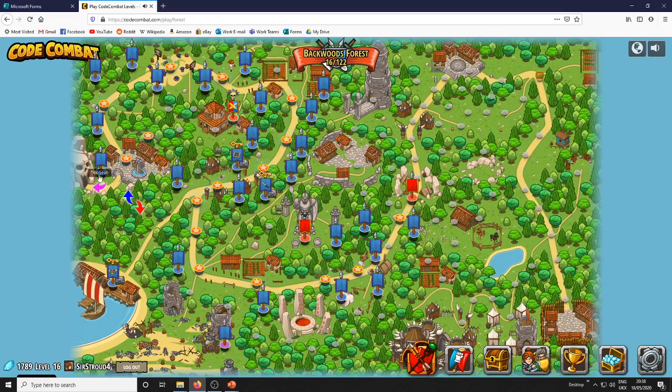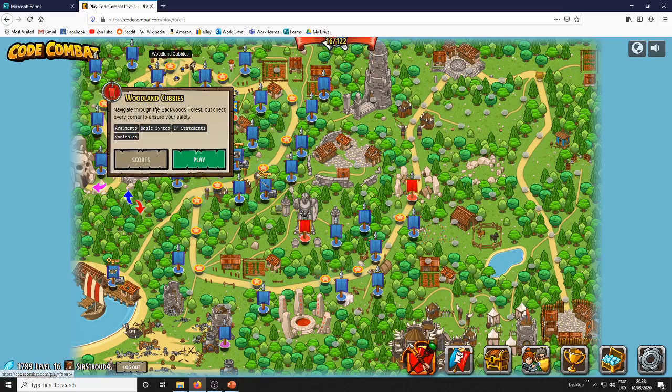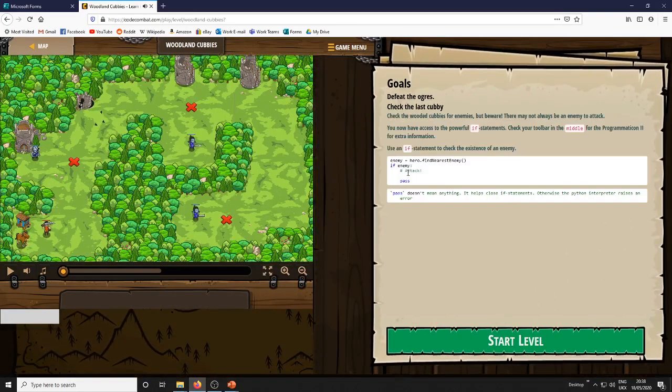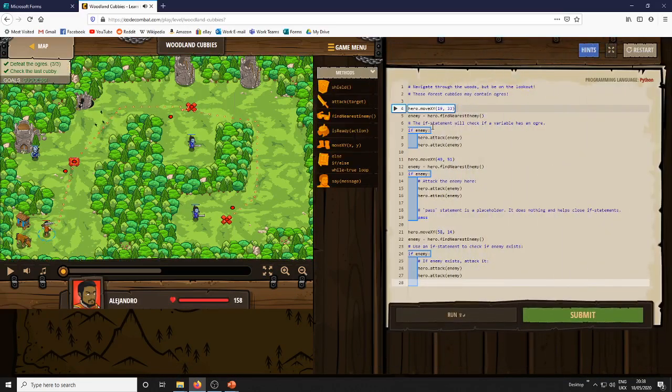After you've finished these couple of levels, it gets a little bit different and this is the bit I really want to focus on — if statements. I thought this is a very important concept in computing, so I was going to quickly cover that. An if statement lets a program make decisions. There's a little description there, but effectively it's saying the hero's going to move to different locations, but if he sees an enemy, he's going to attack them twice.